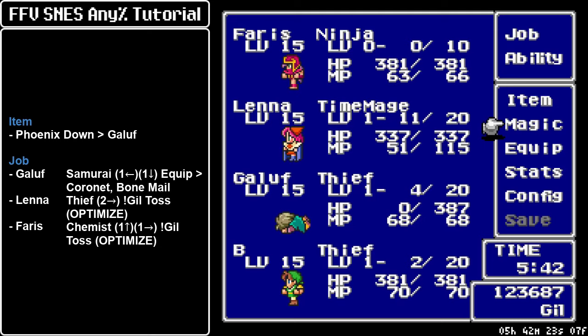As we enter the dungeon we have to set up. First we gotta pull Galuf back on his feet — he's been dead since the big boat. Then turn him into a Samurai with no secondary command, and set up the Bonemail and the Coronel equipment so the other people can set up a Speed Gear to optimize. It is of utmost importance that Galuf has the Bonemail, because that sets the Undead flag and it is a requirement for the Exit Skip at the Elder Tree.